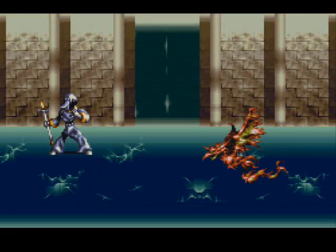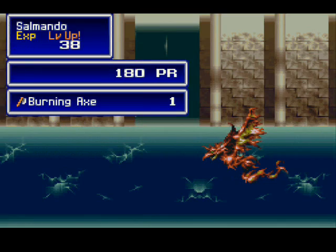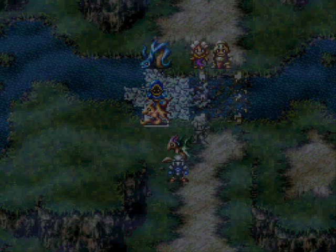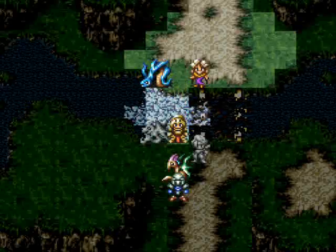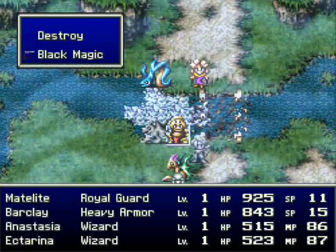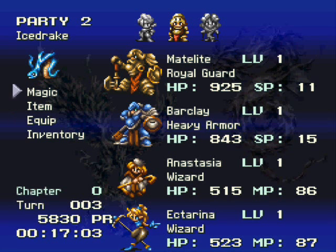Okay, hopefully this guy won't kill us. Nice job, Salmando — you've just ruined my fun. Anyways, even though Maedalite is a knight, his group is composed of four people. So let's take a look — you have a party assigned to each dragon, four to each. In this case we have two knights: Maedalite and Barclay, and Anastasia and Nectarina, both mages.